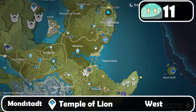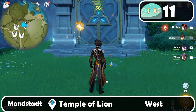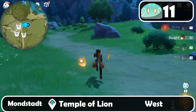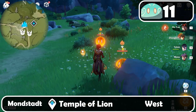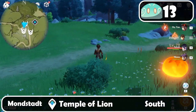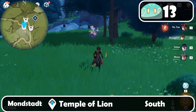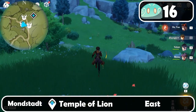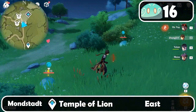Let's come over here to Temple of Lion and turn west. Over here are two Pyro Slimes. If you don't have these two, it might be that you have eliminated those already. Then keep on going south — here are three Electro Slimes. Then turn east, and here are two Hydro Slimes.